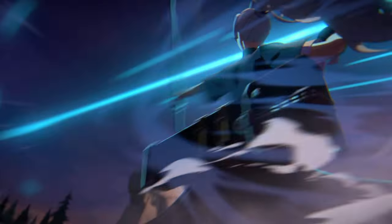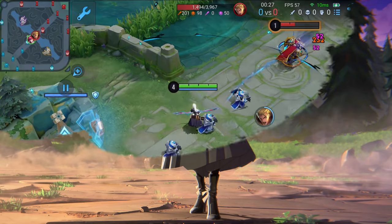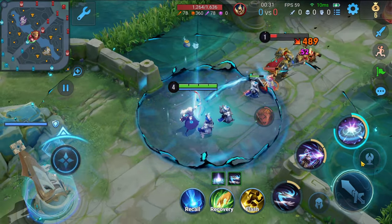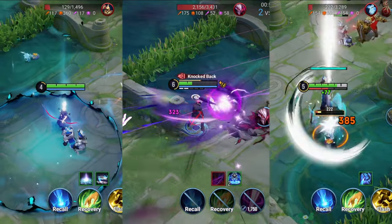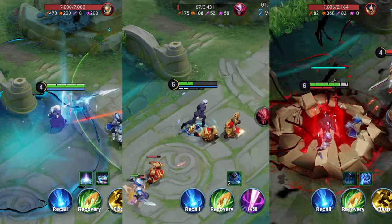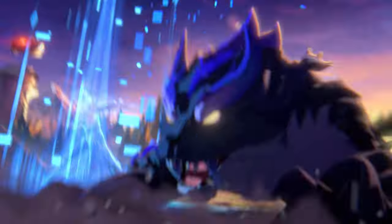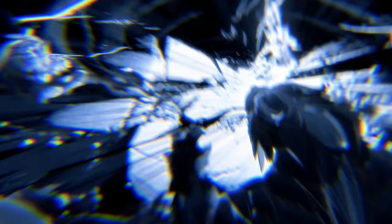Lastly, there is Garo's original crossover skin, Glow East, which is inspired by the worldview of Jujutsu Kaisen and features mysterious spells and unique visual effects, adding a different charm to Garo. This crossover features three exclusive skins: Byron's Yuji Itadori, Kongming's Satoru Gojo, and Garo's Glow East. These skins not only faithfully recreate the iconic looks from the anime, but also incorporate unique elements from Honor of Kings, making every skill effect even cooler.